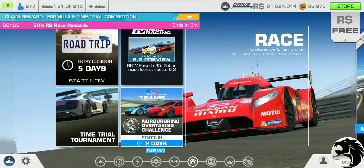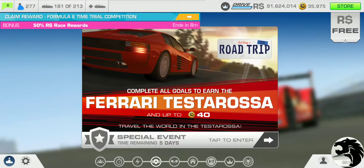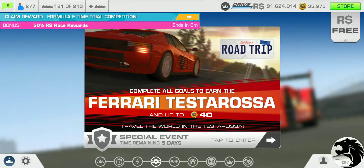All right, new updates. So that means it's the new season of Zero Upgrade Special Events, starting with Episode 1, Road Trip. Let's get started. Of course, featuring Ferrari Testarossa here, and up to 40 gold is what we can win. Once again, we'll try to see if we can win the car without any upgrades. Keep your fingers crossed.